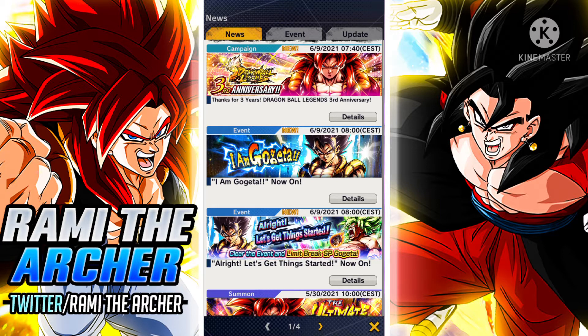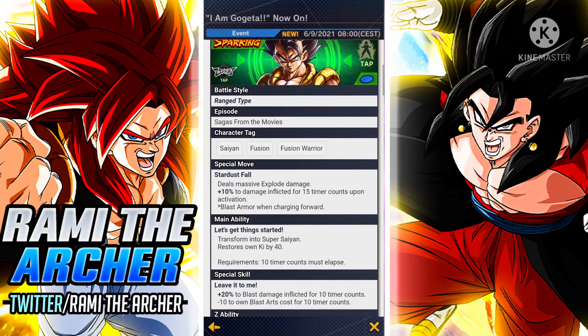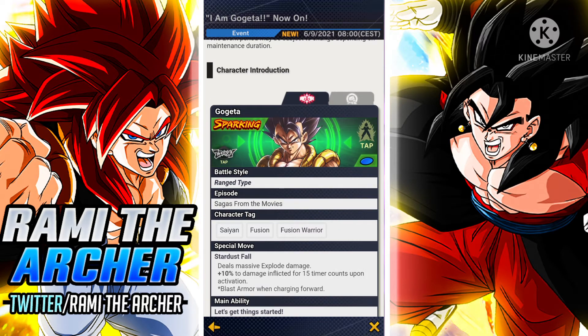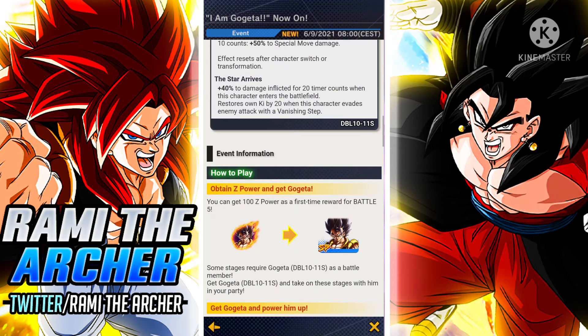First we have the 'I Am Gogeta' event. We aren't going to talk about the 'Thanks for 3 Years' because that is going to get updated every week until the anniversary is over — we already know what is inside it. So we will start instead with 'I Am Gogeta.' If we click on it, we have the transforming Gogeta and information about his Zenkai Awakening as well. I already made a video about it, so make sure to check that out.